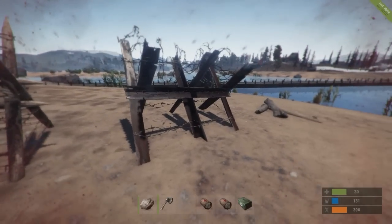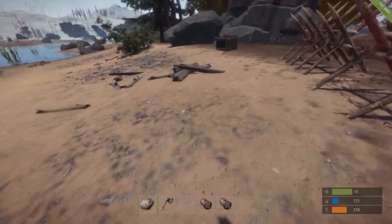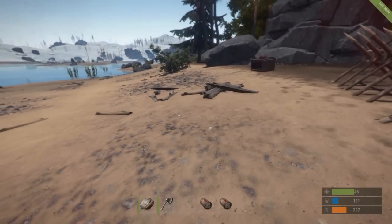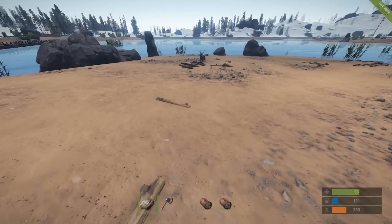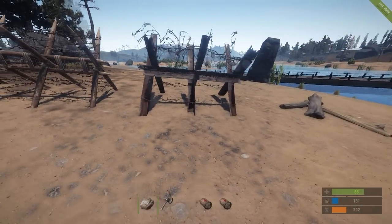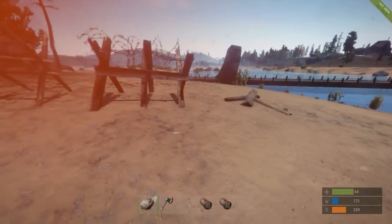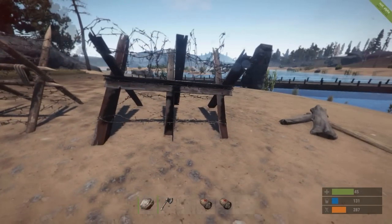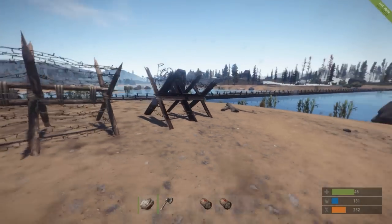Large medkits no longer heal you instantly to 100 anymore — they still heal for 100 but it slowly regenerates. If you are damaged while it's going up, it will stop and not give you the full 100. As you can see, jumping into the metal spikes did about 20 initial damage and my large medkit has stopped giving me health. The metal barricade definitely hurts you the most.